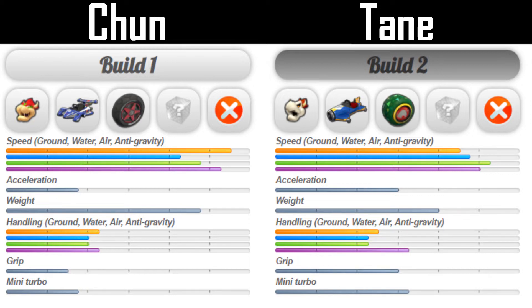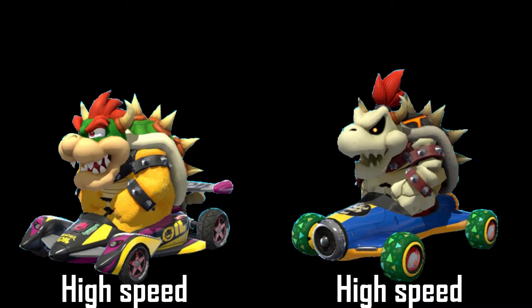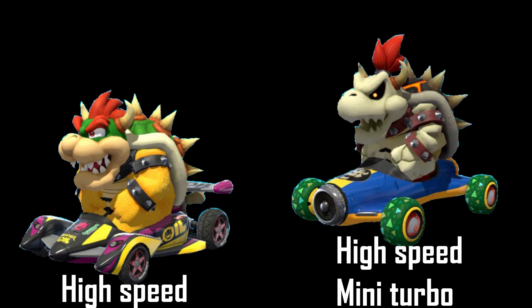Chun was more focused on building a Formula 1 kart than a viable Mario Kart loadout when he picked the Slim Tires — they only decrease acceleration, grip, and mini turbo stats further. Tane, already working with a lot of top speed, picks the Leaf Wheels, which provide a nice boost in acceleration and mini turbo. Both players pick a glider that increases acceleration and mini turbo stats further, but Tane grabs an additional boost in handling. Ultimately, Tane has the edge in mini turbo that will allow him to bring this record down.